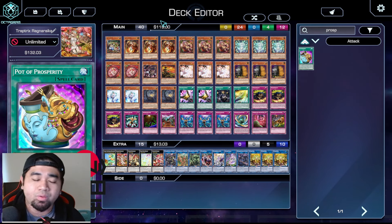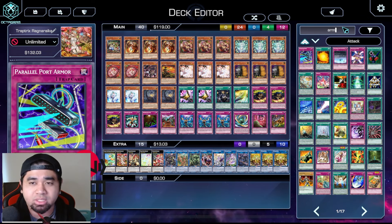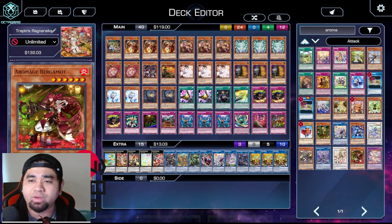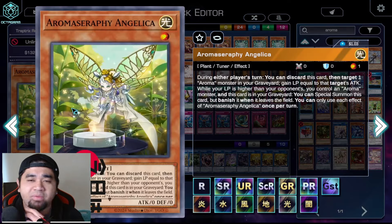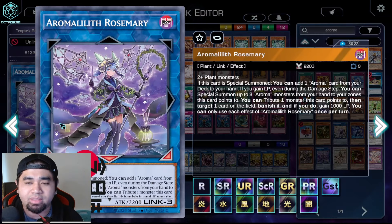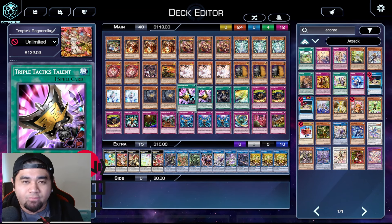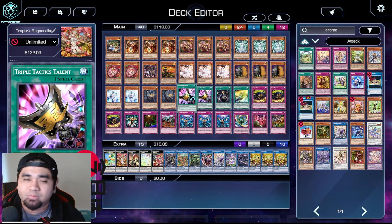That is basically our Master Duel decklist. If you want to use the Aroma Mage package, I would advise gaining access to one copy of Angelica and one copy of Rosemary - these two cards are pretty good together. That's it for the main deck list, let's move on to the combos.